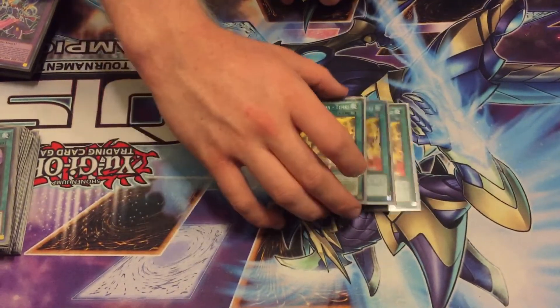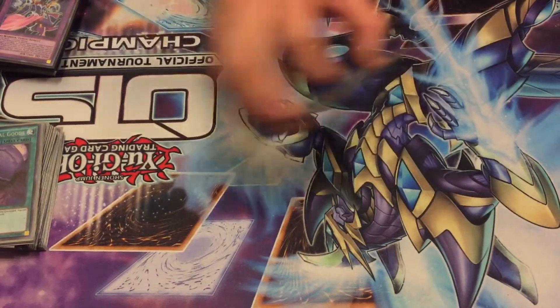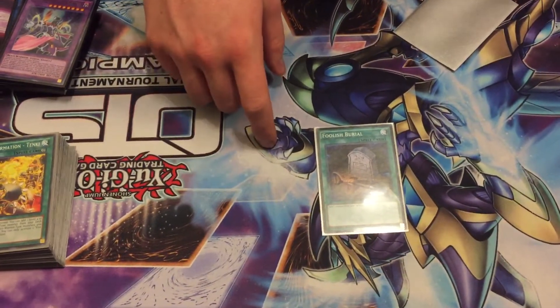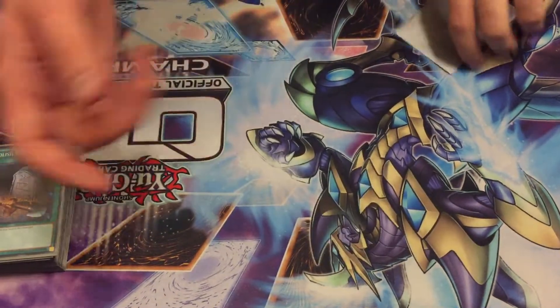Three copies of Tanki searches for all your Lunalites except for Wolf — really good. One copy of Foolish Burial can send your Emerald Bird or your Marn, which searches for your trap, or lets you special summon. It's just an extra extender, usually, so it's really good.